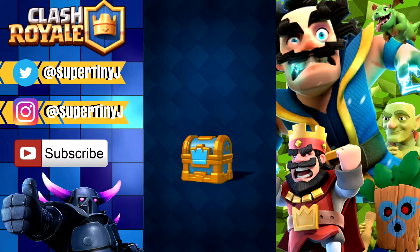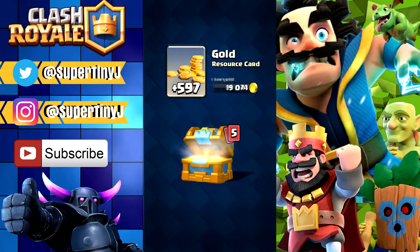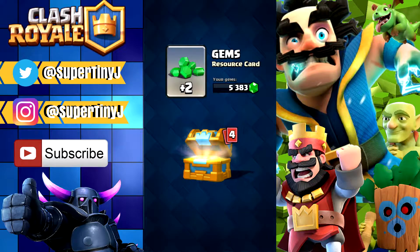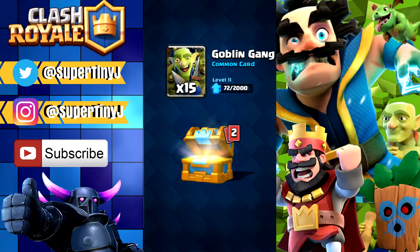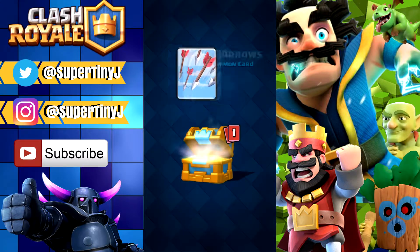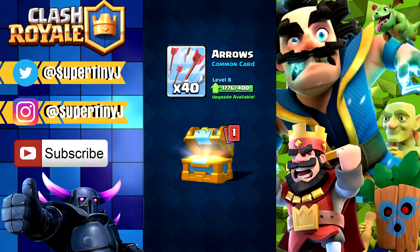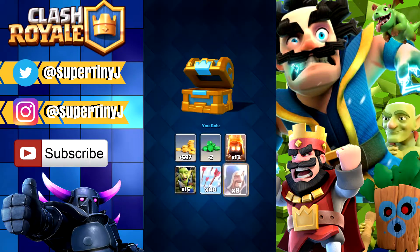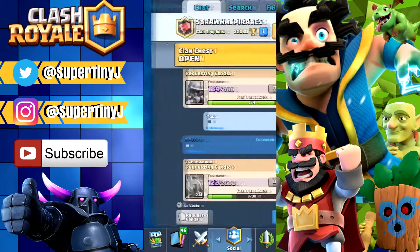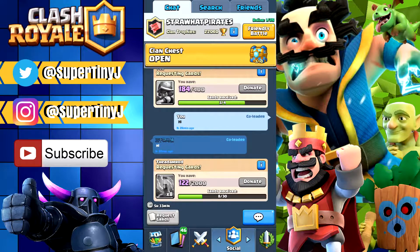We're gonna open up our crown chest and then leave our clan chest towards the end. 597 gold, we got two gems, 13 fire spirits, 15 Goblin Gang — so that's pretty nice — and hopefully our last card is going to be... eight wizards. I was hoping for more, but what can you do, you can't control it.